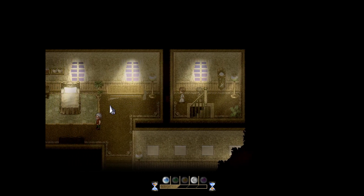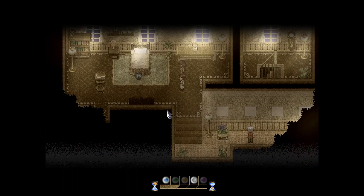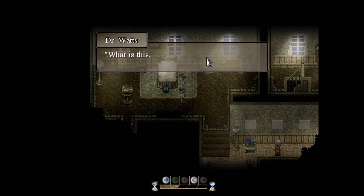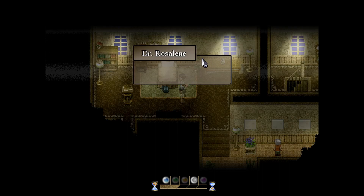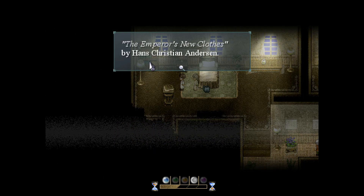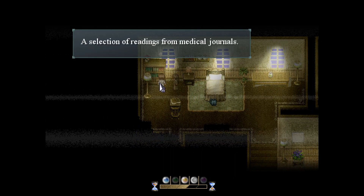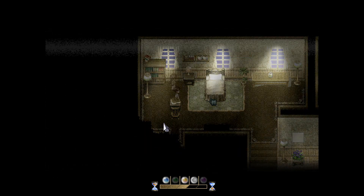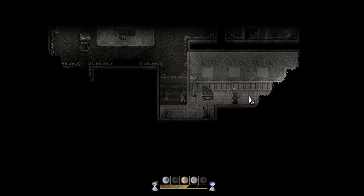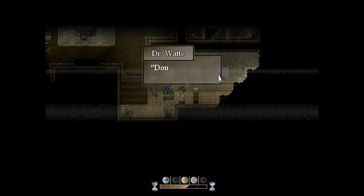The block is moving but soundless — we've had that one. Hello! He's now looking there. An old and patched-up backpack — what's this, a million years old? The Emperor's New Clothes by Hans Christian Andersen! He did read it, he did actually read the book! A selection of readings from medical journals. Now the pictures — I remember these. Don't! If we have to explain our presence to him in every memory, he'll go crazy — I'll go crazy!